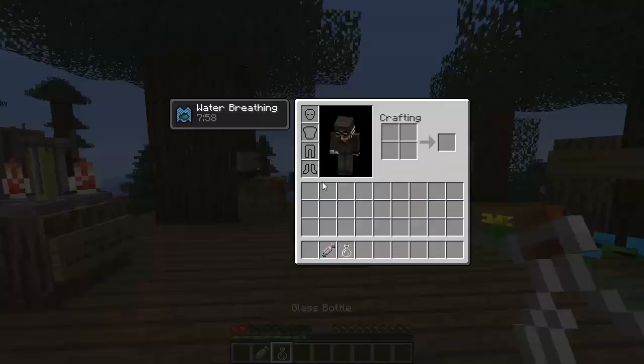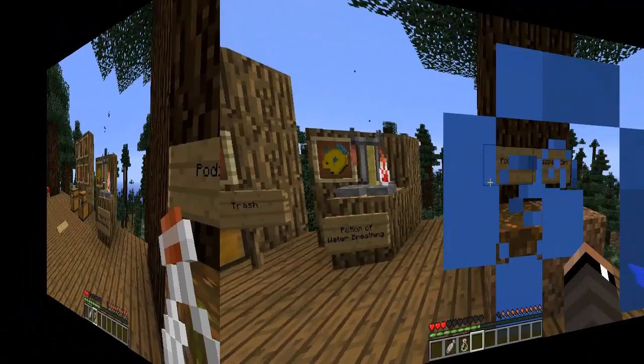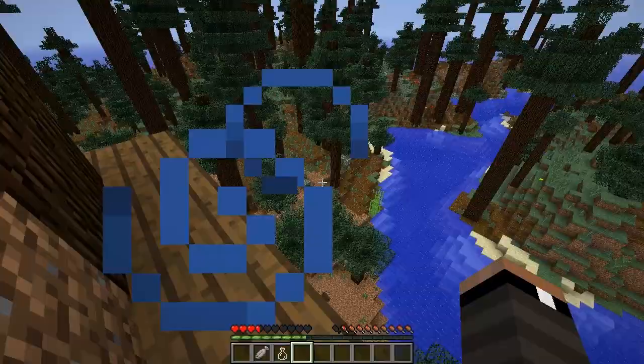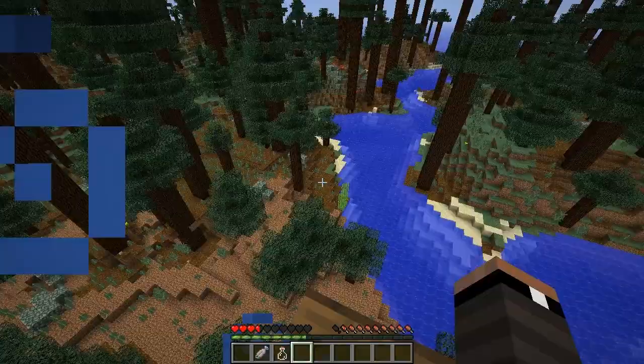Anyway, as I was saying, there is now a Potion of Water Breathing — if you take this, you can breathe underwater, which is pretty cool. Moving on to new blocks: this block is called Podzol. I'm not exactly sure what it's supposed to represent, maybe a more enriched type of soil, but it is found in the redwood forest biomes. You can see it right there — that darker dirt color.